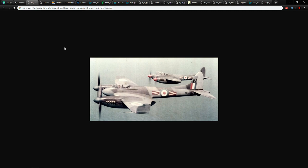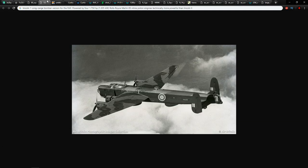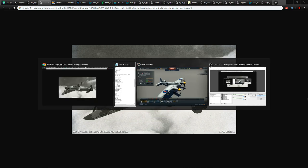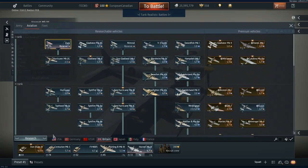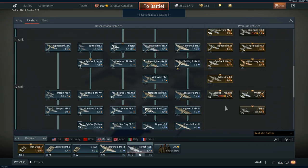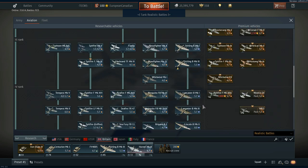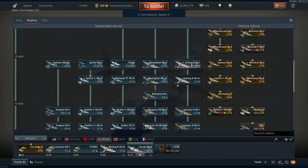Moving on from the Hornet, we have a Lincoln B1 Silver. This is where it gets a little bit confusing. We have a version of the Lincoln in the game — it's known as the Lincoln B Mark II. One of the problems I've always had with the British bombers is that they all have the 'B' in their names. You can see from the Halifax and upwards: Halifax B, Stirling B, Lancaster B, Lincoln B, and Canberra B.